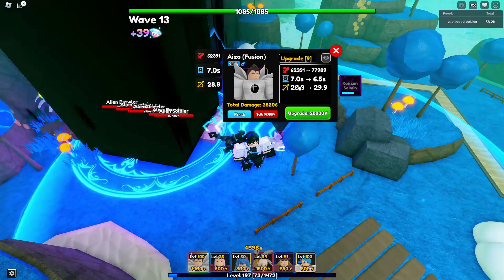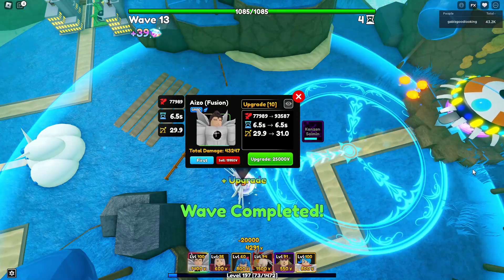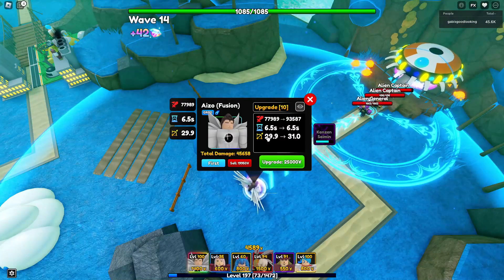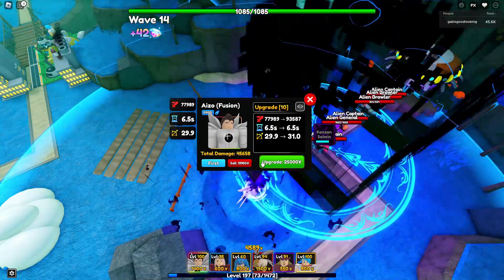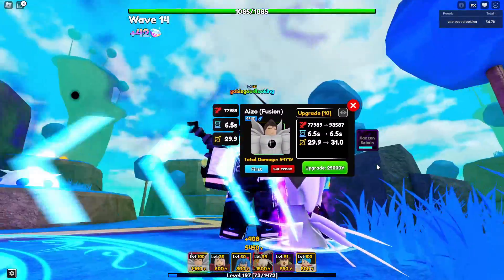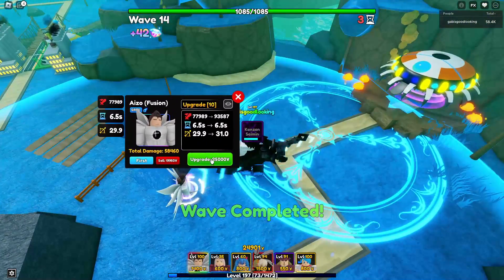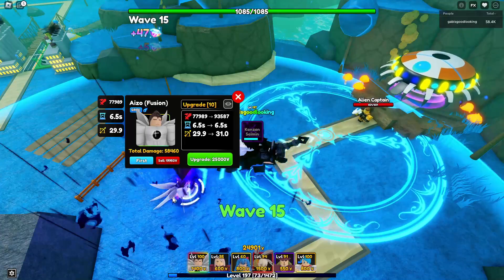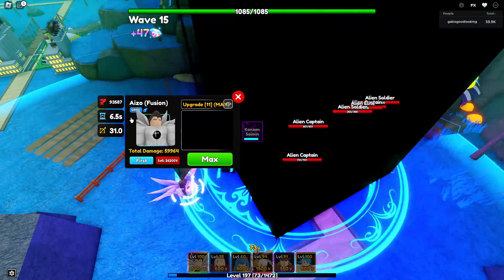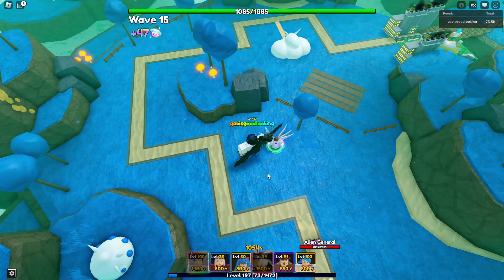He's costing quite a lot to upgrade. Hopefully the next is max - but it's not! At upgrade 10 his damage is 77,989 with a 6.5-second ability cooldown and 29.9 range. This unit started off as a really trash mythic unit and now it's like the best meta unit. At max upgrade his damage is 93,587 with a 6.5-second ability cooldown and 31 range.